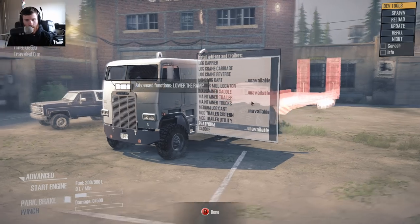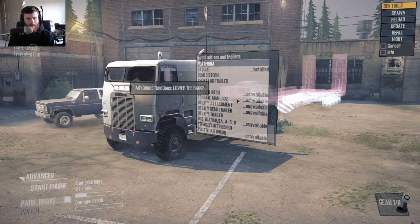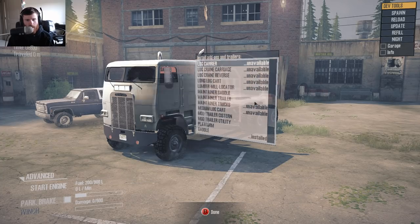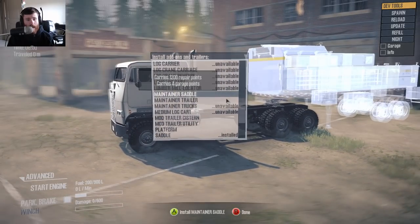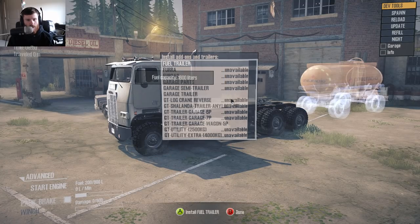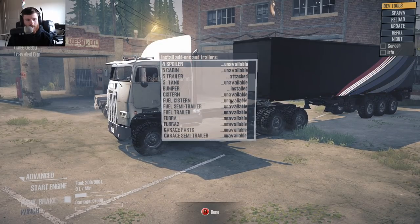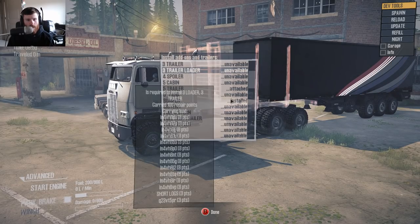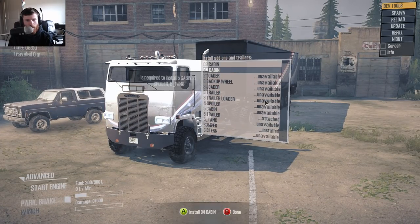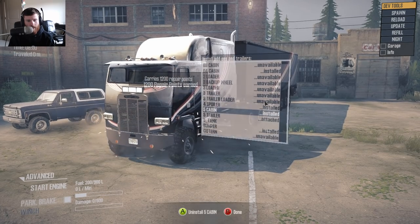We'll put that on there and then we can put on the massive gooseneck flatbed trailer. The horn might give us access to some of this other stuff. Yup! Found the combination somehow — it must have been horns. Spoiler, and then cabin.